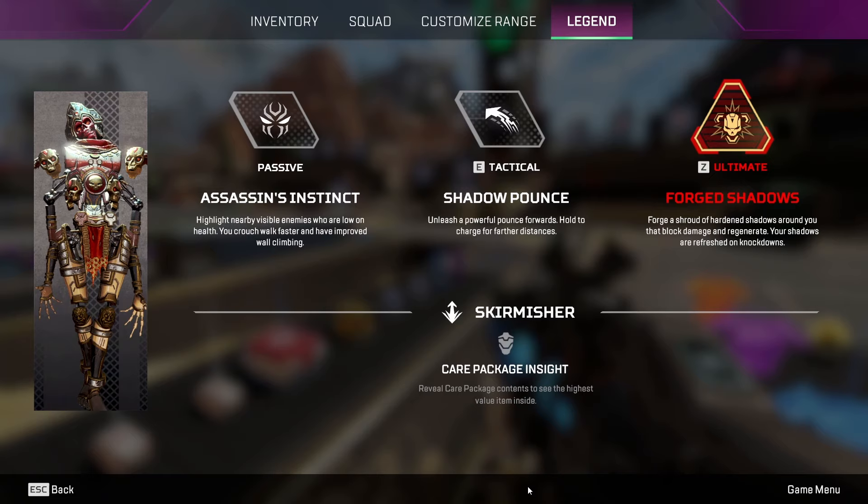His tactical is Shadow Pounce, which I find a little bit better than Octane's pad. You have a whole lot more mobility with this. The pounce is between 20 and 50 meters and should mostly be used going forward, not up in the air. His ultimate is Forge Shadows, which creates a shroud of 75 HP that will deplete over time. You can make plays with this using the perk system, so let's get into that right now.